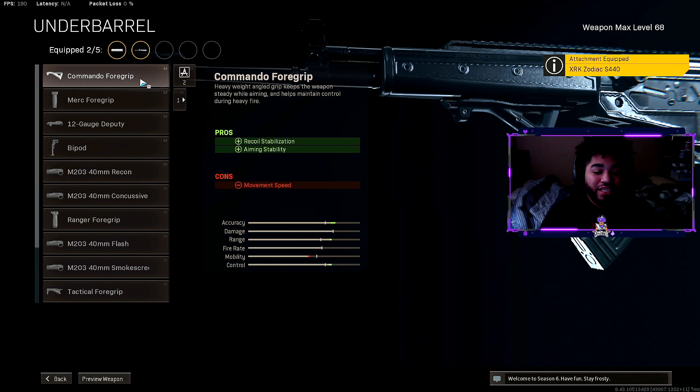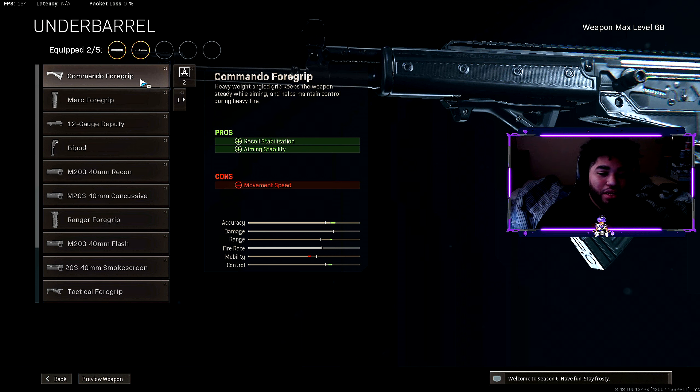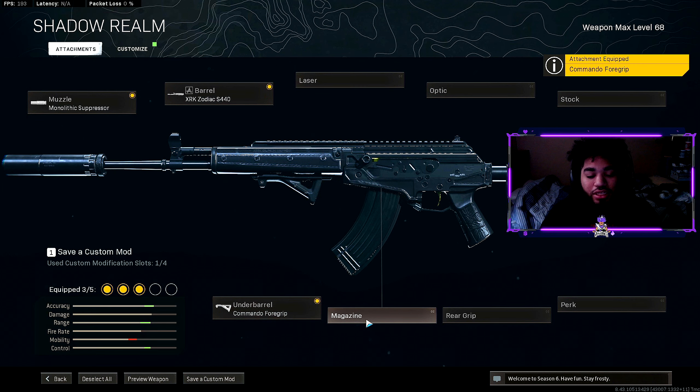The Zodiac S440 barrel helps with damage range, bullet velocity, as well as recoil control. It's pretty much standard for all my CR-56 AMAX class setups. The third attachment is the Commando Foregrip, which helps with recoil stabilization and aiming stability.